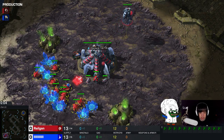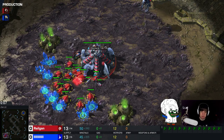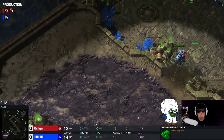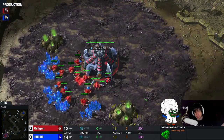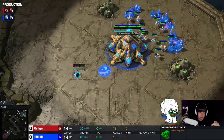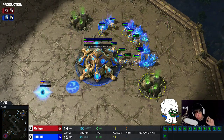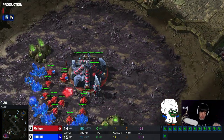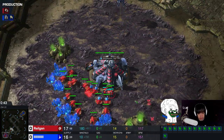Hello everyone, Rilgen here and today I want to talk to you guys about the ZvP matchup. In ZvP, if you watch my stream, I open a lot with the 1312 opener going for super fast speedlings into triple expand, or sometimes I also go for something like 2 base mutalisk. And today I want to talk to you guys about a different kind of opener that I enjoy, and it is very close to the ZvP free roach opener. So let's have a look at the build.